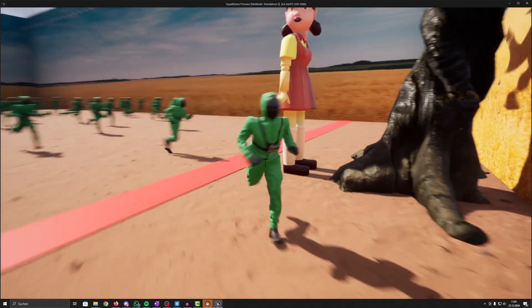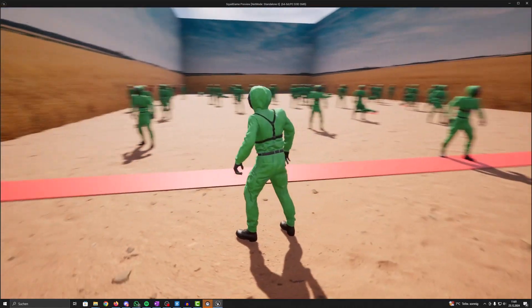And there you have it — a playable minigame inspired by Squid Games. The crazy thing is all this was done in a very short amount of time and a budget of only 50 bucks, and it just shows how powerful Unreal Engine is.